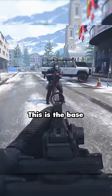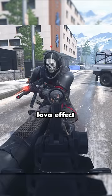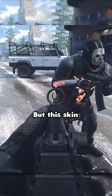This is the base form of the Pyro ghost skin. When you first spawn in, you're not gonna have any of the flames, but you are gonna have an animated lava effect on the suit itself, and this pulses on and off, but this skin really starts to heat up when you get kills.